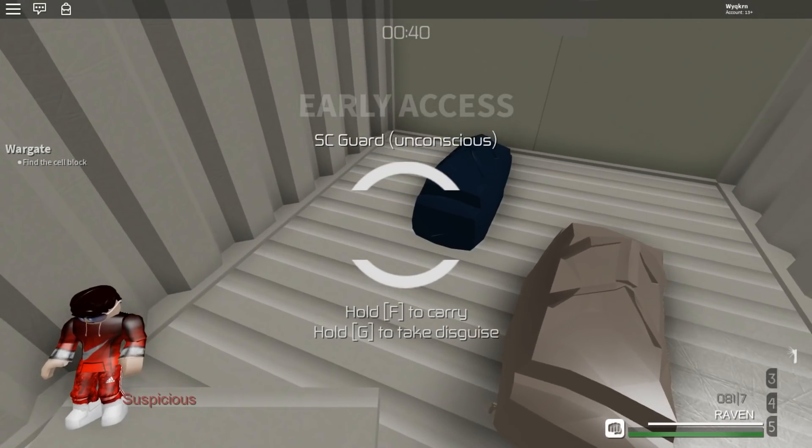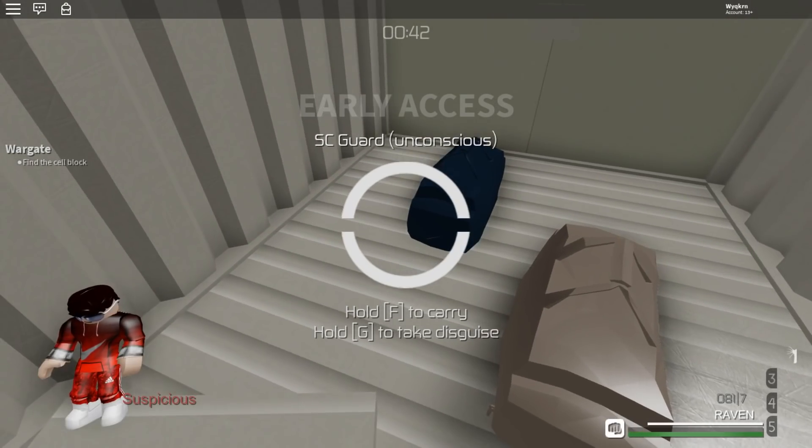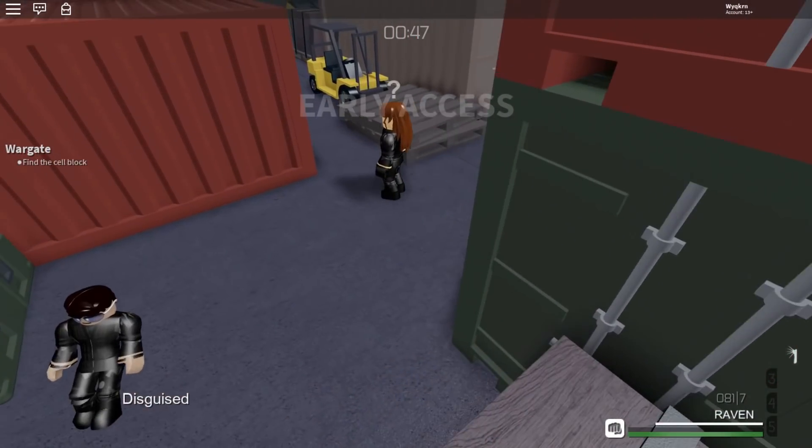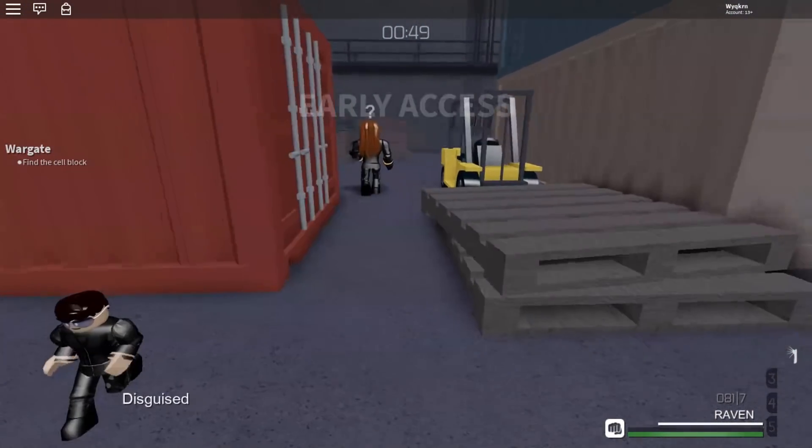Drop them in the tan crate, because that's one of the easiest, most concealed places. She just picked up my keycard!